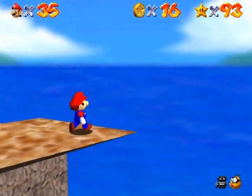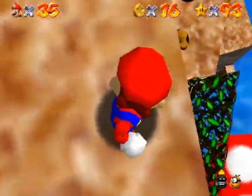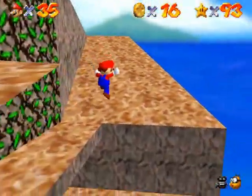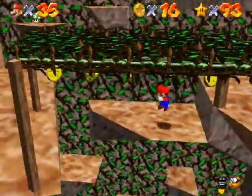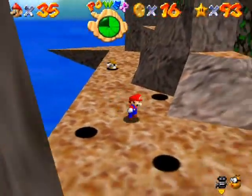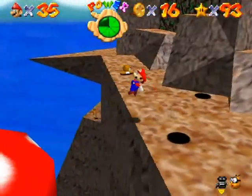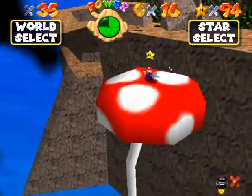Alright, from here you could, in theory, just jump right over to that star, but you know how the camera likes to swing in this game, so I don't really recommend that move in particular. I do recommend you get down to the bottom here and then long jump over to the star like that. Yeah!